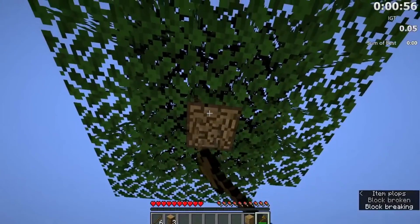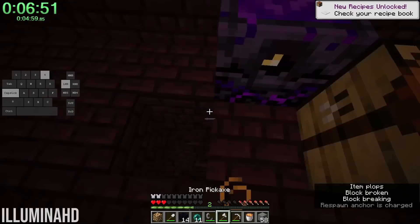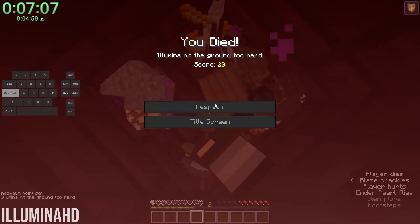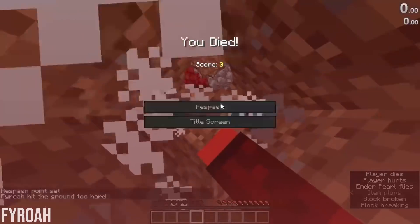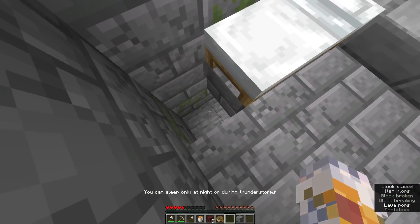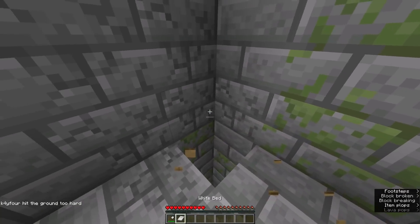Another resource that can be scarce in speedruns is food, and sometimes hunger is a really big problem. When players don't have enough food and they're about to hit the point where they can no longer sprint, they will perform what's called a hunger reset. This is done by resetting their spawn point with a bed, getting into a self-dug grave, and killing themselves. When they respawn, their hunger bar will be refilled. One way to end your life is by setting yourself on fire, but that's rather slow. Enderpearls have been the primary choice in the past, but pearls are incredibly valuable so you don't really want to waste them here. Recently, a new method of hunger resetting was found by performing a boat clip, which takes away 4.5 hearts. It's just as fast as pearls, and doesn't cost anything to do.